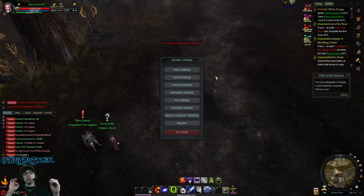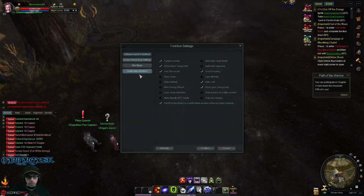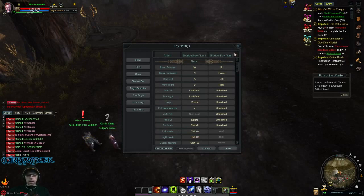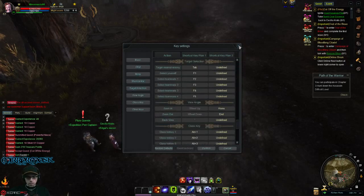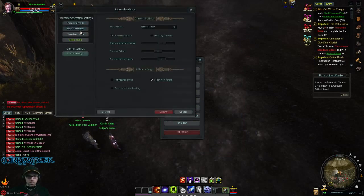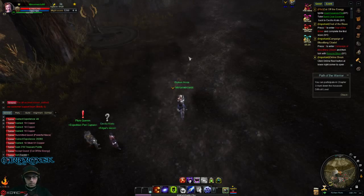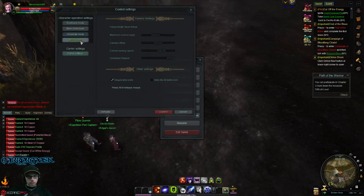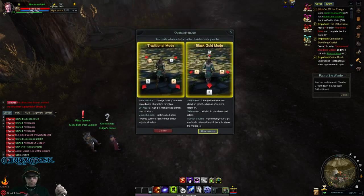Let's look at some of the settings — there are a ton of them. You've got video settings, sound settings, function settings, social networking settings, information settings, key bindings — which have a lot of entries — and operation settings. Inside operation settings, there's a traditional mode and a Black Gold mode, which controls how you move your character around.